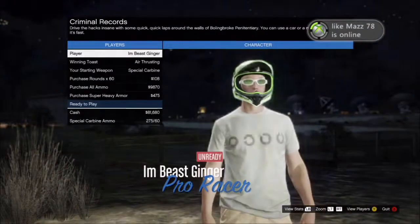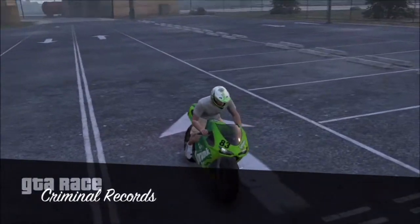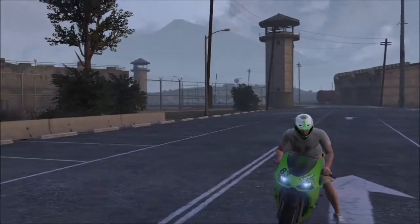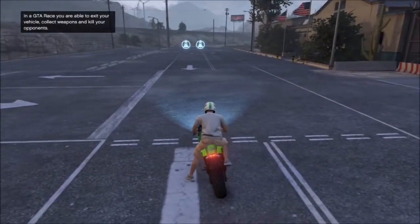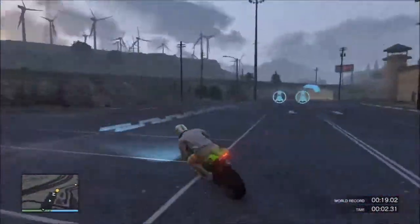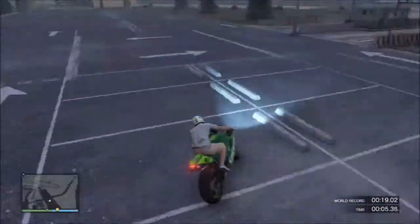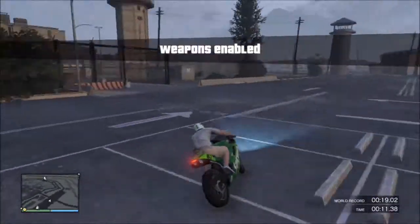Motorcycles usually work the best — it's what I've used and the glitch hasn't let me down yet. So you guys just want to start with the video, and since it is on GTA, your weapons enabled will start at around 12 to 13 seconds. So after the countdown, you guys just want to chill out for about 12 seconds. You guys will see, as soon as it says weapons enabled...